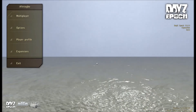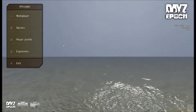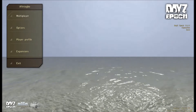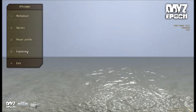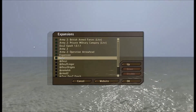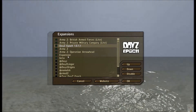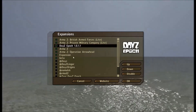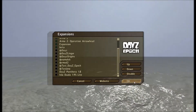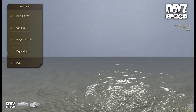This is a quick tutorial on how to get into the editor and get started. First, I'm at the main menu. I launched it using the Steam beta, so I hit play on Arma 2 Operation Arrowhead beta. Then I went to my expansions and enabled DayZ Epoch 1.0.1.1 — that's the only extra expansion. I clicked OK, it restarted, and now you're back where I am.